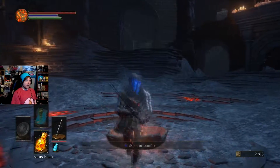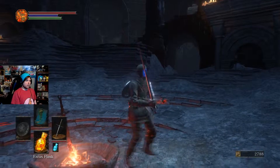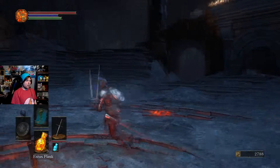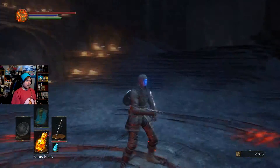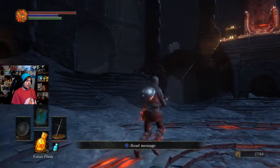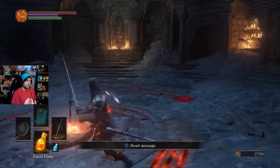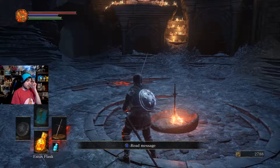Hey everyone, we're back. You might notice that my character looks completely different — has different armor, weapons, and now I have that spook ability. That's because I decided that I don't like the character class I chose, so I made a new character.